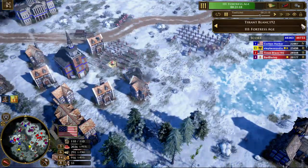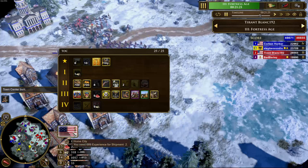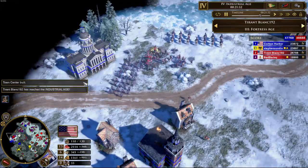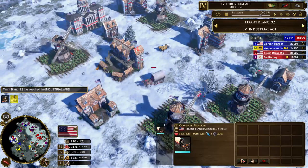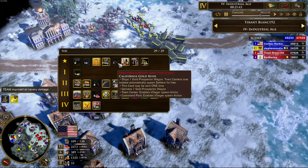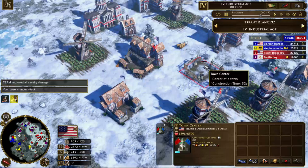Let's take a look at our friend Tyrant. He's aging up to age four right now, with a shipment saved up. He's aging up with California — that makes a ton of sense, that's what I aged up with as well. You get that free TC and the extra build limit so you can get that fourth TC. And immediately going for California Gold Rush — this is a very, very cool card and I really like the idea of going for California Gold Rush even before the factories.